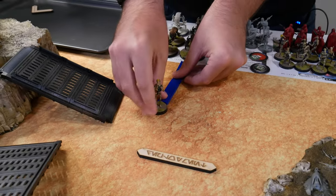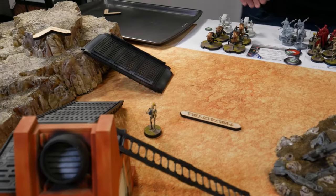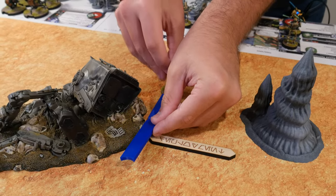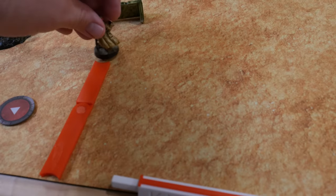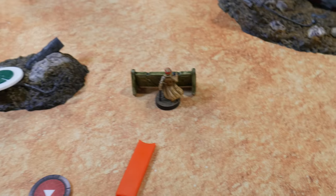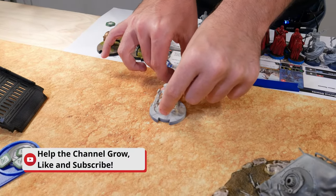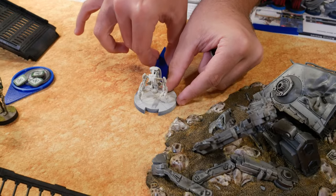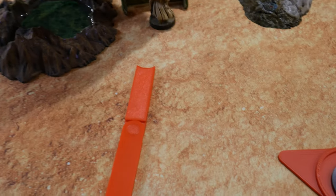A third B-1 squad starts and then runs into position. I'm going to use my Pass Token for the round. A fourth B-1 squad deploys and moves up. I'm going to deploy one of my Rebel Troopers — they're going to move up to the barricade and fill in the platoon behind them. A Droid Deca deploys and walks forward. My last defined order goes to my other Rebel Trooper squad, who deploys and moves up to the barricade to fill in.